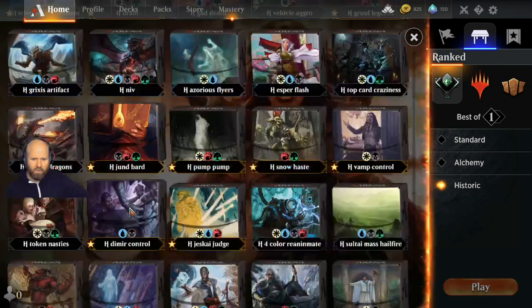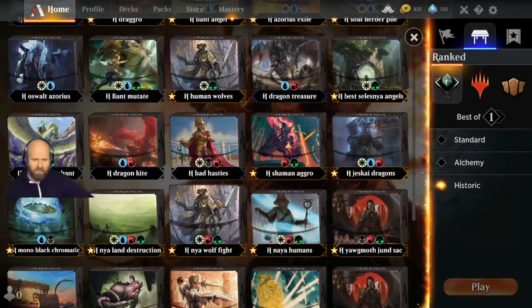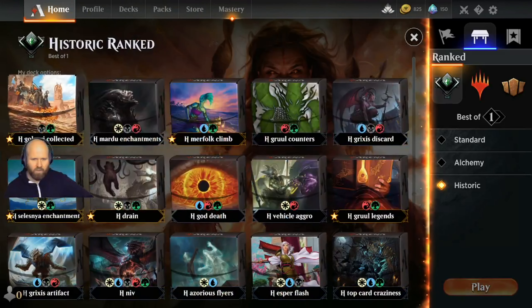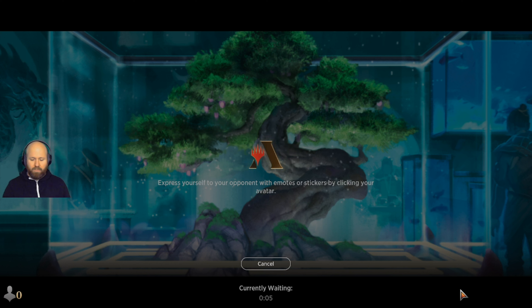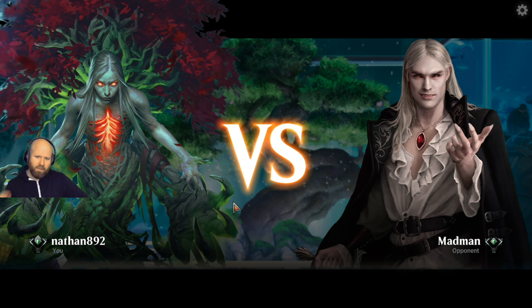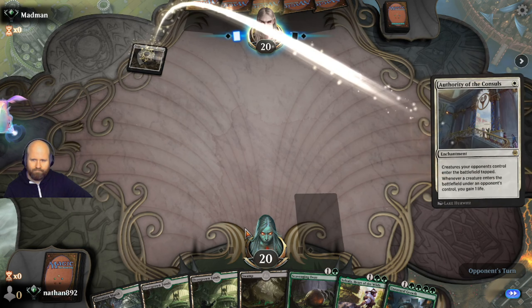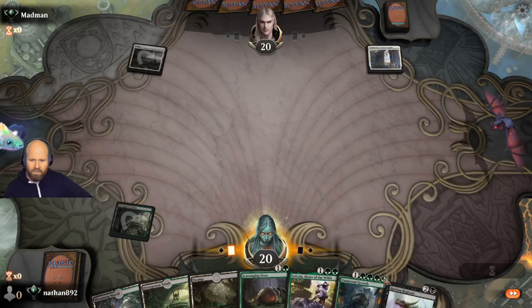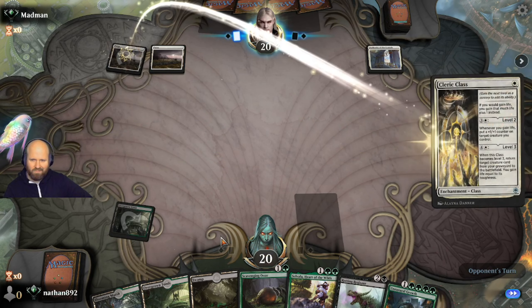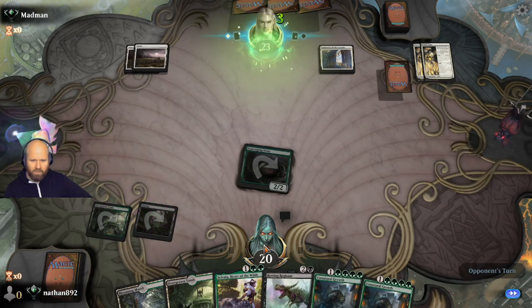We do have really big creatures, and we've got a deathtoucher, and we've got a way to draw cards. This deck may be light on removal, and if it is, I'll take out the guy that you have to sacrifice a creature - you can only play him if a creature died - and put in some more removal. We are playing against Mono White, and I'll play Silvalla next.